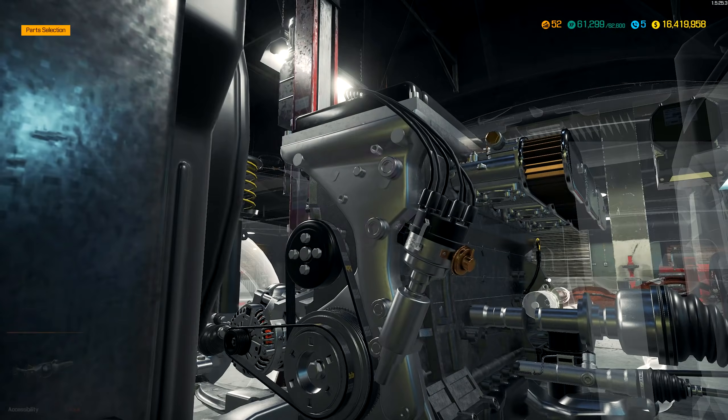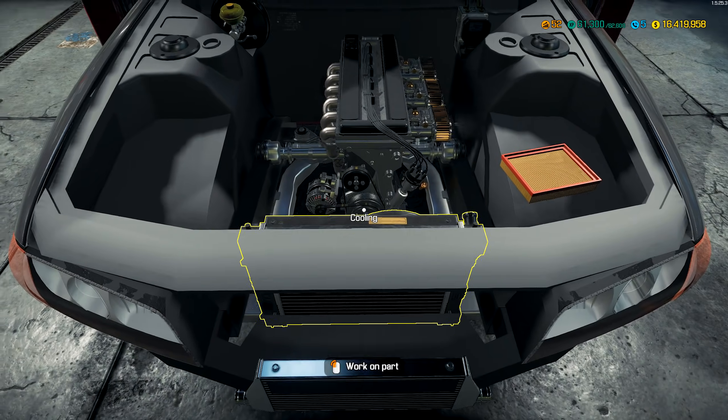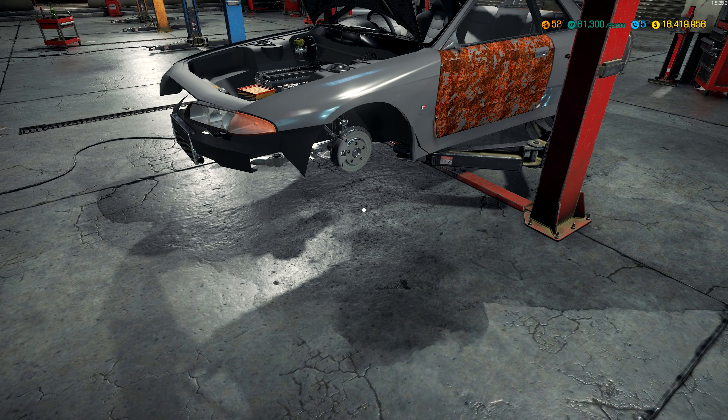Let's see if we can get the starter on there as well — it looks like it's probably on this side. There she is, boom, let's add this. So now the engine should actually be finished. And also, I've finished both sides of the front of the car, so we can get some wheels.